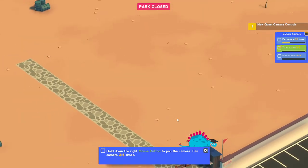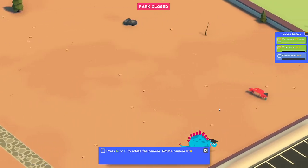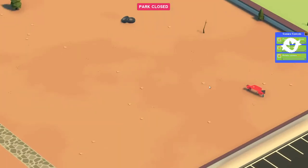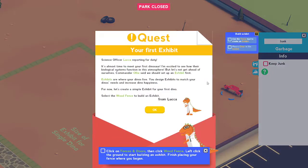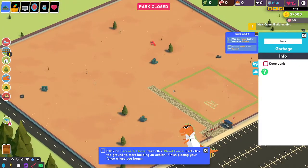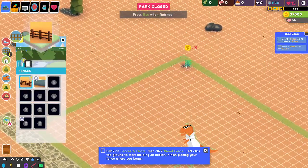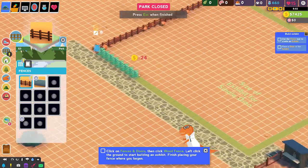Instead of me reading, you guys read. Move right to left - oh my goodness, like a pro. First exhibit - science guy. I remember doing this and being like, I don't understand. So we're going to see what happens. It's almost time to meet a dinosaur. Let's create an exhibit - click on the fences. The fences? Here? I gotcha, gotcha.